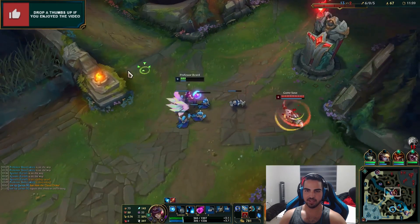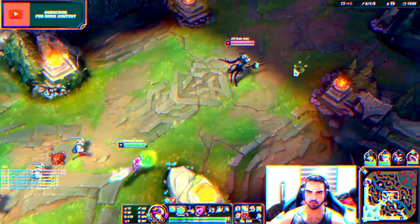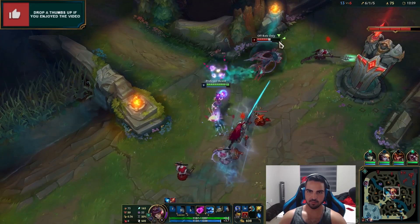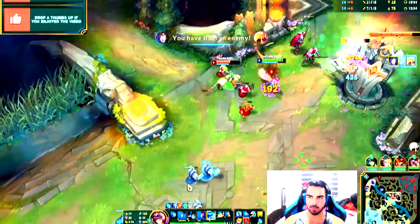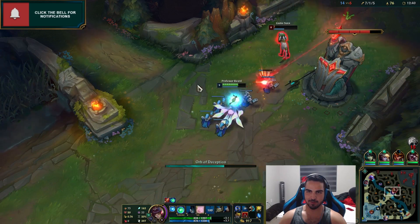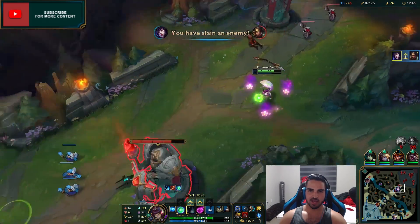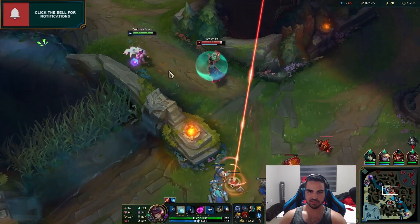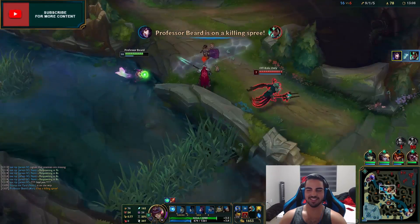That's in Italy though. Guys, I'm baiting it. Check this out - everyone on the enemy team is missing, but who cares? Because we're going in. Dude, I'm literally a pro. Oh my god, MLG by the way, sponsor me right now. Yes, we got him - we didn't even take the tower, what the hell. Get away from me.